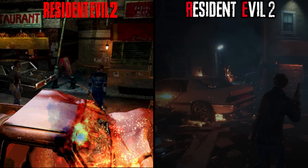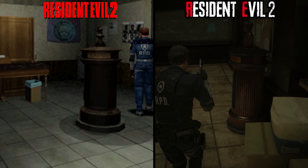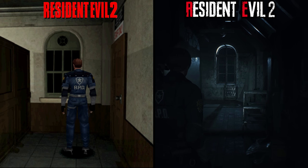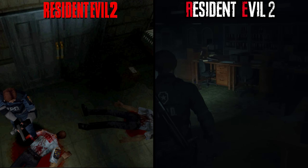Fans of the original game will appreciate the incredible attention to detail in this remake, with several iconic environmental details returning — like the mailbox on the west wing, the layout of the bullpens, and even the locations of infamous jump scares. However, many things have been altered to provide a much larger and fresh experience, but I'll get to that in a bit.